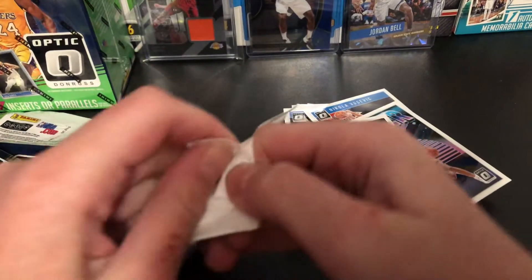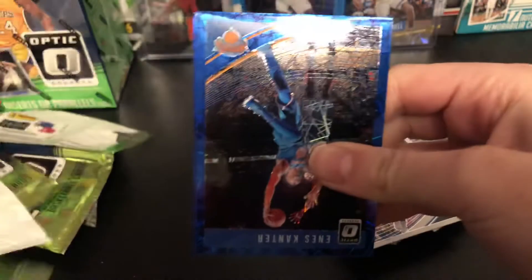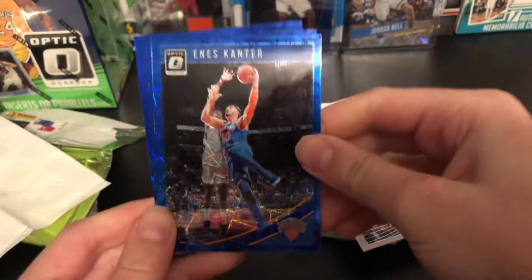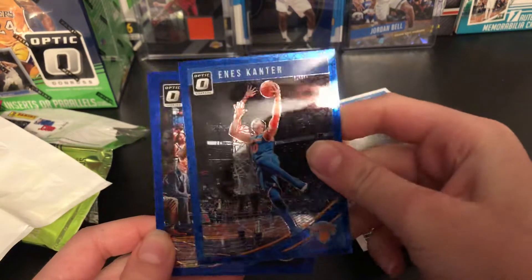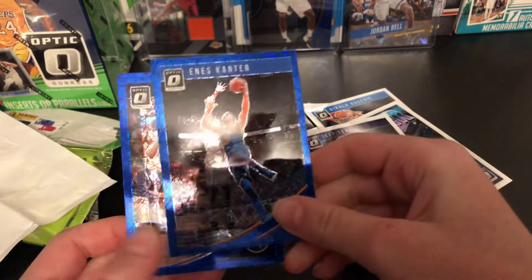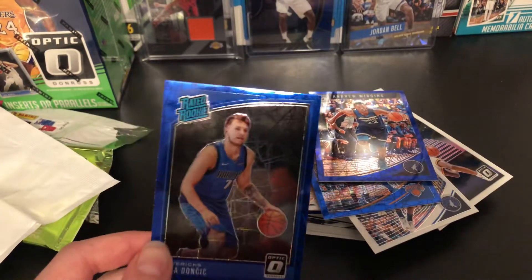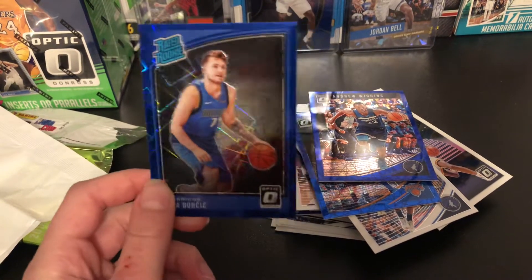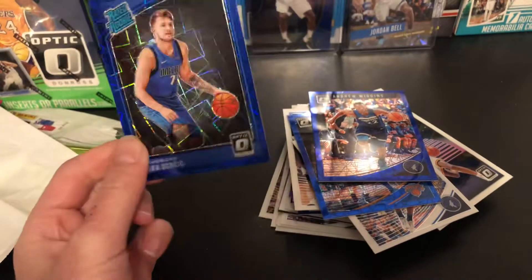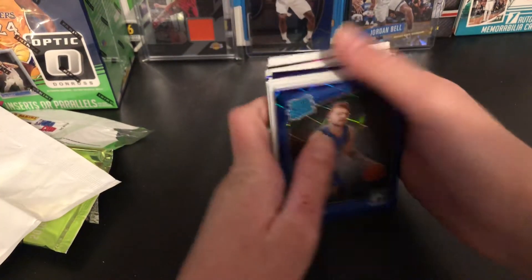So we got our red, white, and blue pack. I'd love to get something good out of here. Enes Kanter — yeah, on the Blazers now, but he had a nice long run with the Knicks. That's a really cool card. Andrew Wiggins. And Luka Doncic! Let's go — Luka Doncic! So there's a PC player right there. That's very awesome — we just definitely made our money back on that. Luka is going straight into the Luka Doncic PC and the Mavs section.